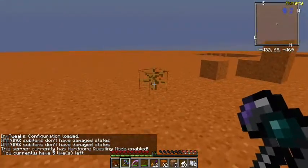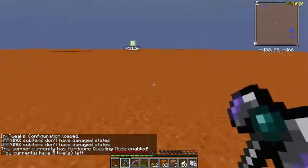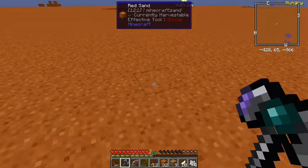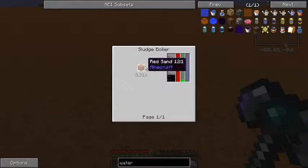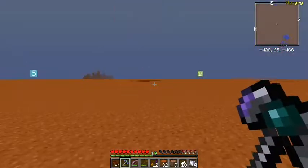Alright, welcome back everybody. What happened is I hit the wrong button. There's actually a tooltip in Wayla - an option that I noticed that I wanted to try out, and let's see if it works. There we go. If you hit the number 3 on your 10-key numpad, it will bring up the recipe on how to get things that you were looking at.